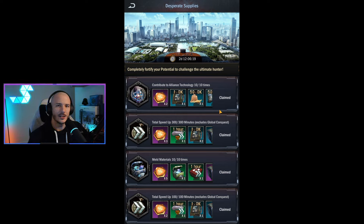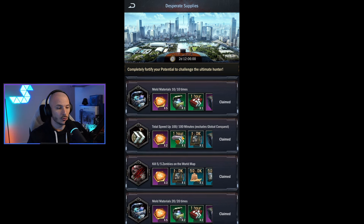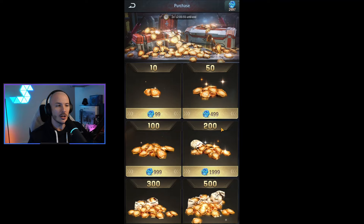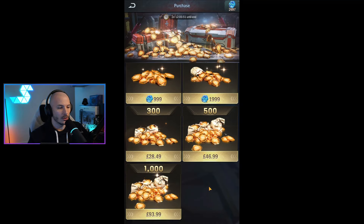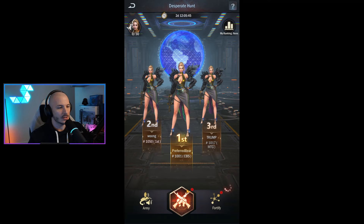There are currently the Desperate Supplies objectives I've already gone through. Contribute to your Alliance technology 10 times — everybody should be doing this every day at least 15 times. Speed up of 300 minutes. Meld materials — easy peasy. Kill five zombies on the map, and meld materials 20 times. Shouldn't really be too much of a problem. You can also buy these with AOZ currency, looks like up to 1,000. AOZ currency or real-world money, obviously.